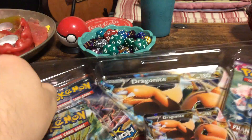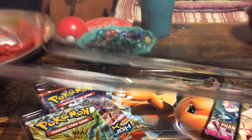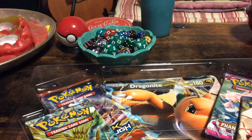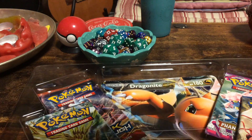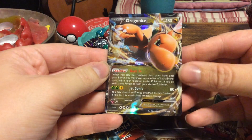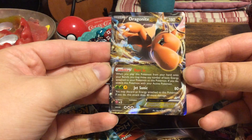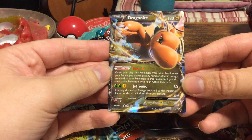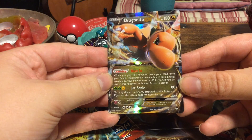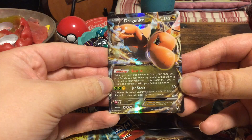Now then, these are not promos actually — these are just cards from a regular set. In this case it's from Furious Fists. So we have Dragonite EX, it's 180 HP. It has the ability Bust In: when you play this Pokemon from your hand onto your bench, you may move any number of basic energy attached to your Pokemon to this Pokemon.